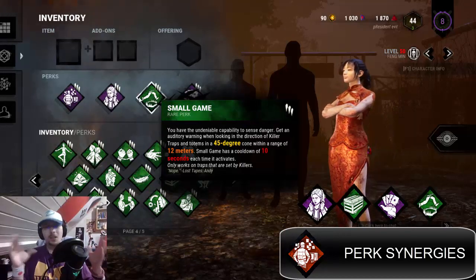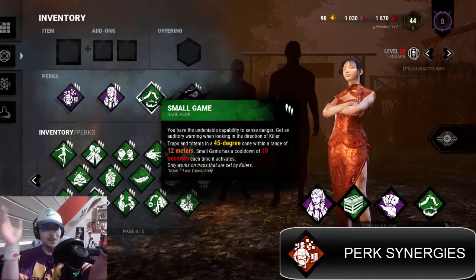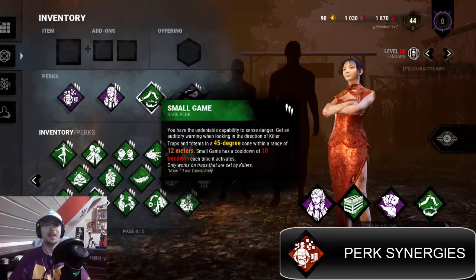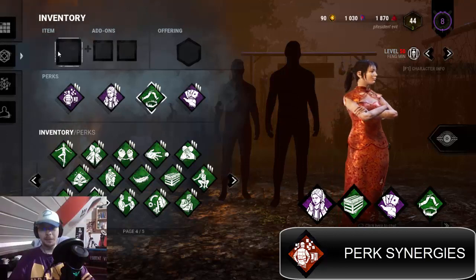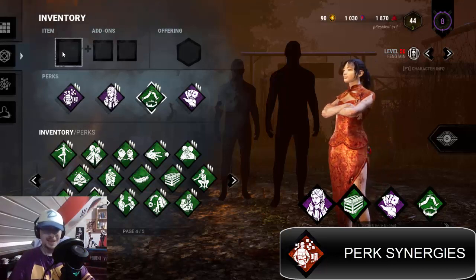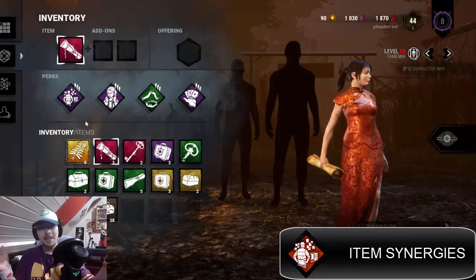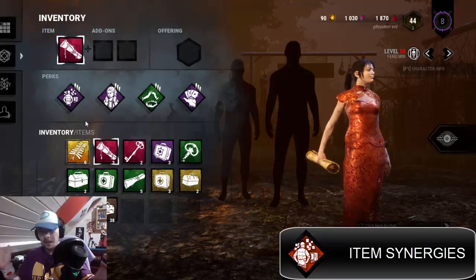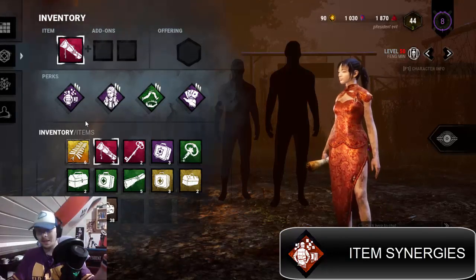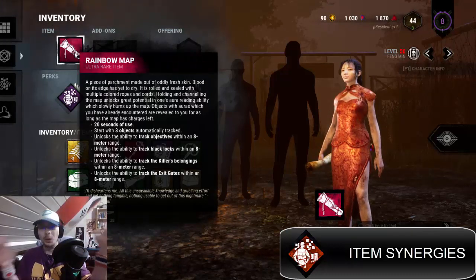You don't really need Small Game because if you see the totems for 10 seconds and cleanse one, you should know the direction of the others. However, if you have the memory of a goldfish and forget quickly where those totems were, there are items that can help. The best one is the Rainbow Map.